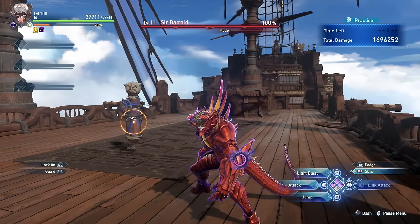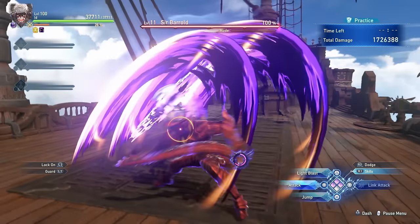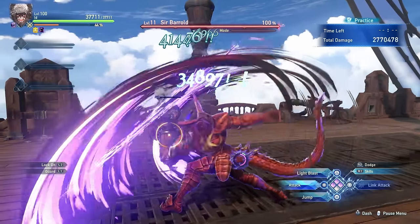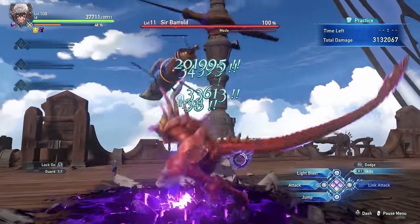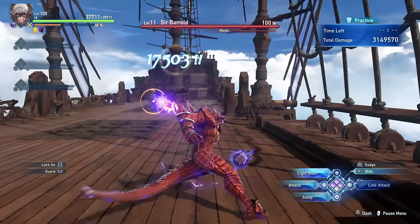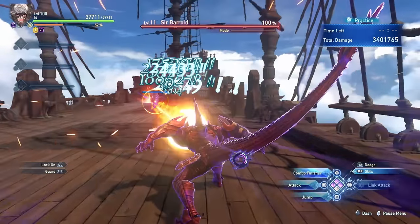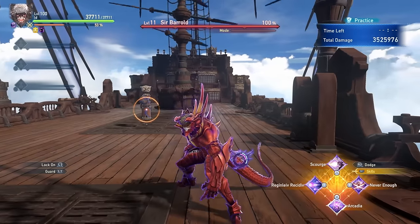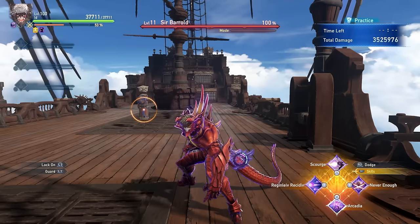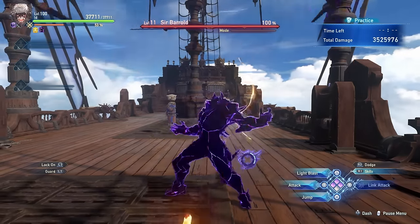When you transform you gain Stout Heart and have increased stats while in dragon form. That same gauge will then indicate how long you have in dragon form until it runs out. In dragon mode you have access to a completely different moveset, being able to deal insane amounts of damage with very fast claw swipe attacks, and also capable of long distance combat with projectiles you can spam and then go into a huge beam.